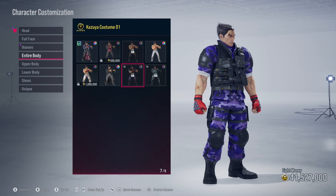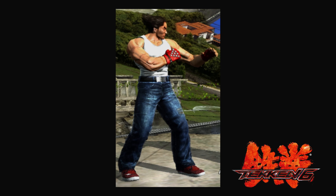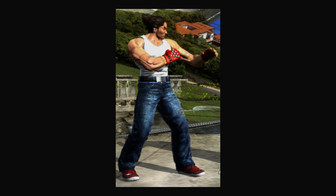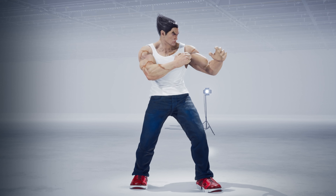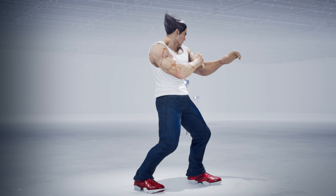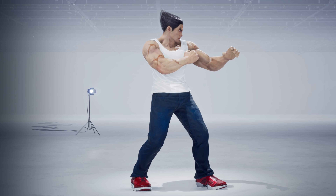Kazuya already has an outfit in the store — the G Corporation outfit from Tekken 6. It's okay, but that's not really the outfit I think of for Kazuya. The two outfits I thought would be selected are one from Tekken 6 and one from Tekken 4. The Tekken 4 one gives off street appeal and also shows off Kazuya's shoe game, since he has a big collection of sneakers. I made a similar outfit in Tekken 7: white tank top, blue jeans, red kicks with white bottoms — the only things missing are the gloves and the tucked-in tank top.